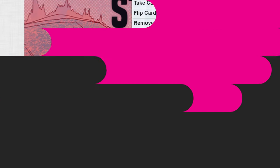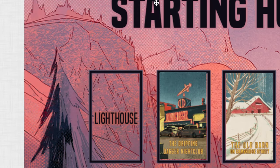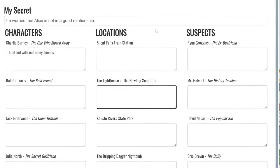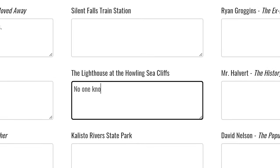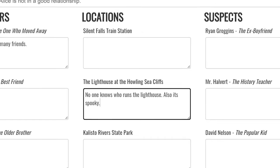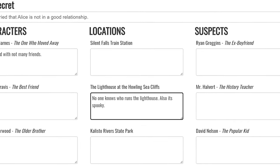Starting hunches. Before the game begins, players will establish their starting hunches. Starting with whoever is inspired, they'll take one of the laid out location or suspect cards and explain why they believe that person or place is suspicious and might have something to do with Alice's disappearance. Other players are free to ask questions about their suspicions to get more clarification. Make sure to tell your players that one of these locations is where we will discover Alice, and one of these suspects is the actual culprit — we'll find out which is which by the end of the game.